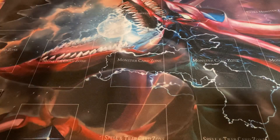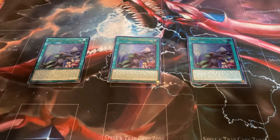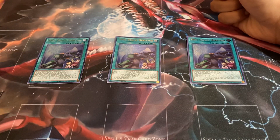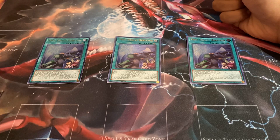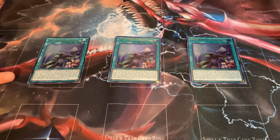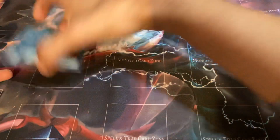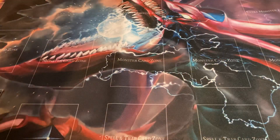Next I like to play three copies of True Draco Heritage. During your main phase you can draw cards equal to the number of True Draco and True King type monsters, spells, and traps sent from the field to the graveyard this turn. During your main phase you can immediately after this effect resolves tribute summon one True Draco or True King monster face up. If this card is sent from the spell and trap zone to the graveyard, you can target one spell or trap card on the field and destroy it. You can only use each effect once per turn.